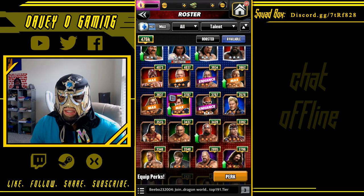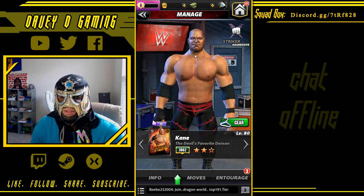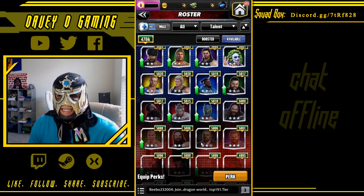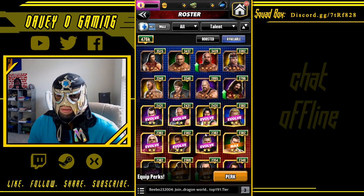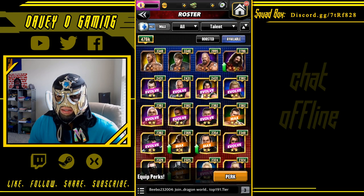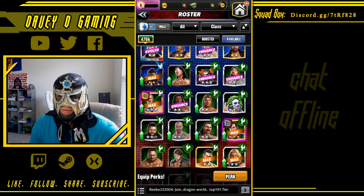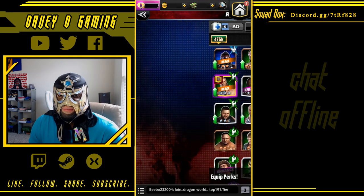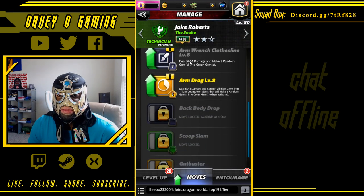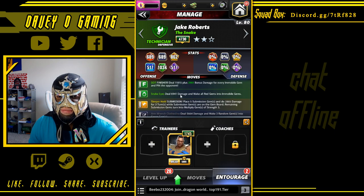Striker Keen — take him to 5k. This was the most scary Kane to me. Jake the Snake — taking him to 5k. It's actually 4-star bronze because his black move becomes a bleed move and then I can put Striker Seth on him.